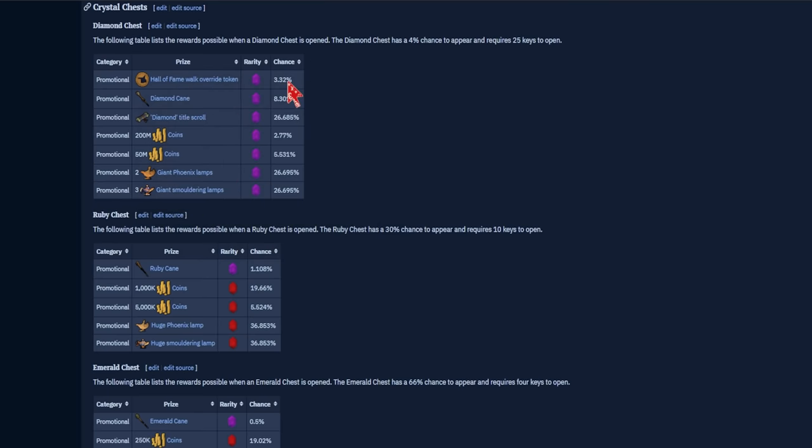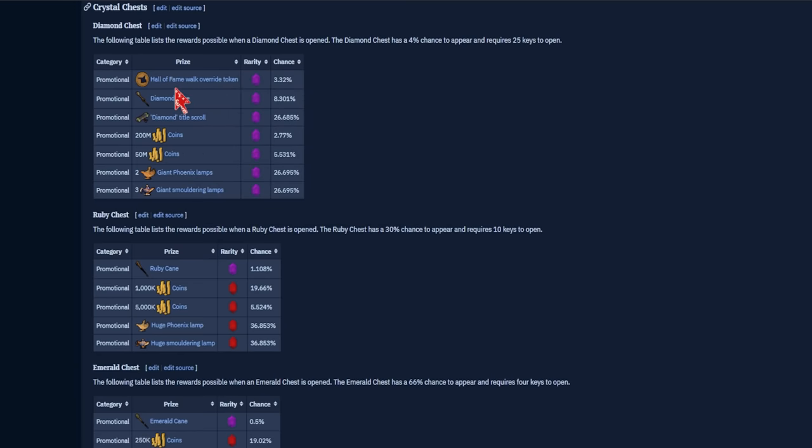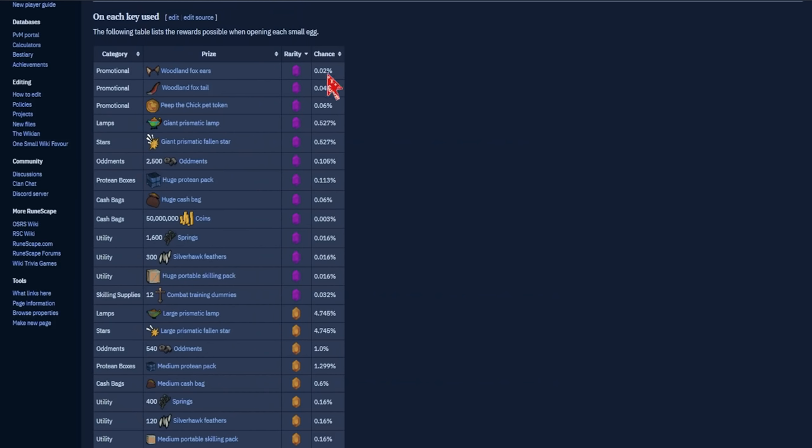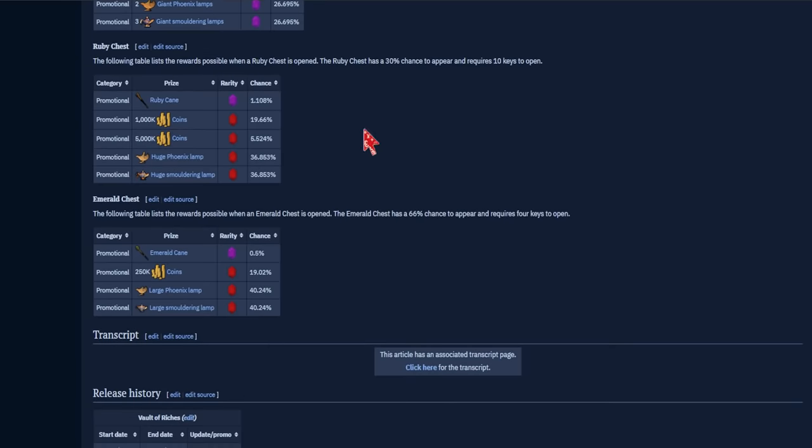The Hall of Fame walk override — the reason I wanted to bring this up is that during the promo, when it was about to end, people were paying like 1.5 to 2 billion gold for the Walk of Fame. That had a 3.32% chance — this egg hunt stuff is 0.02%. It's so much harder to get these egg hunt items than the Walk of Fame. These emerald cane and ruby cane are actually harder to get, but those chests pop up more often. I'm not saying it's guaranteed these Fox items go to that price, but it shows just how rare they are.